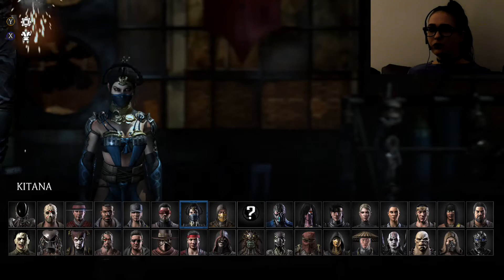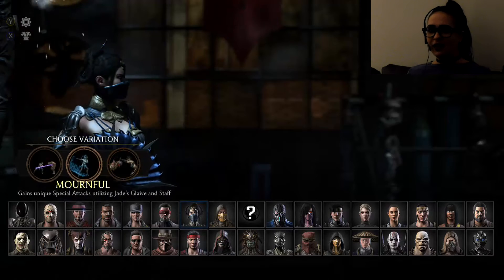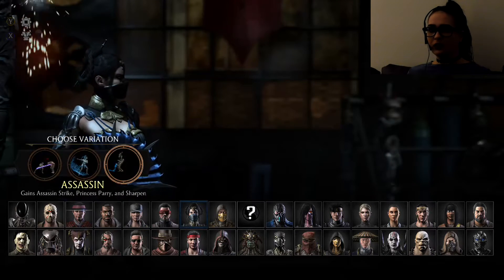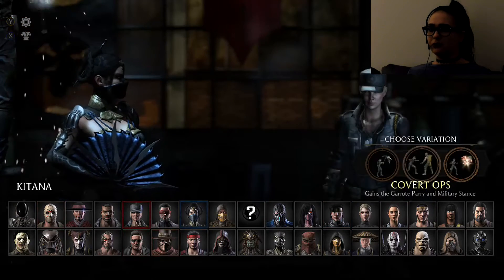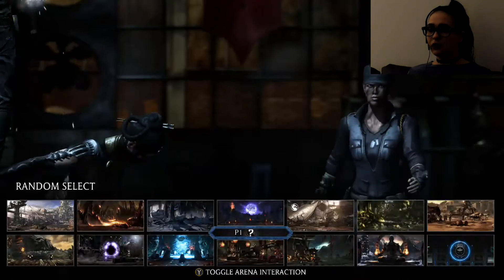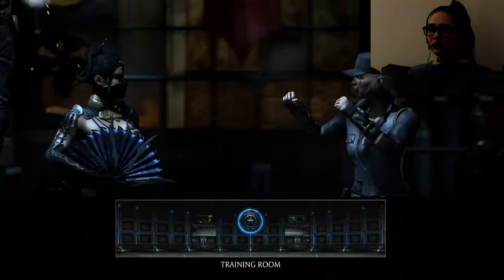Now another original character is Kitana. Let's go with Assassin variation and a random opponent. Oh — Sonya Blade is also an original, you guys. We'll play as her next.